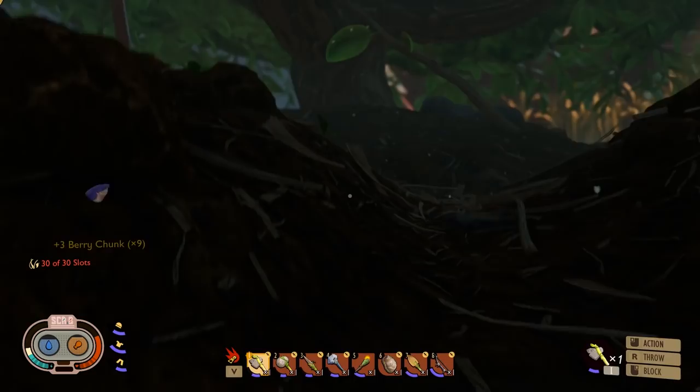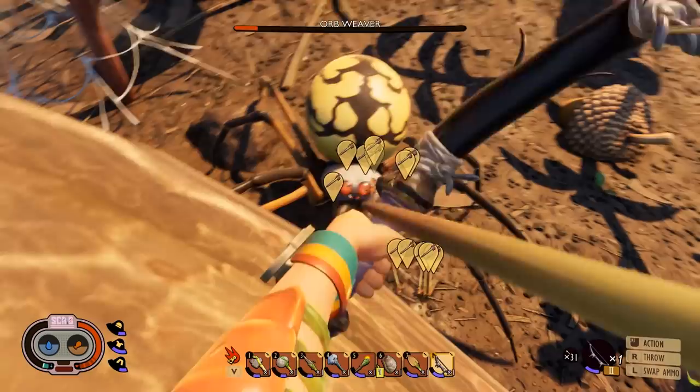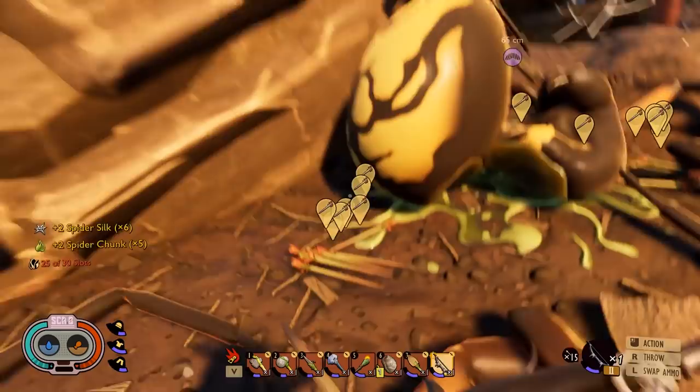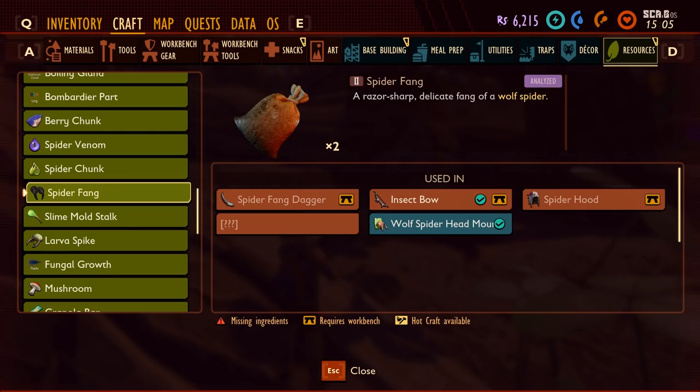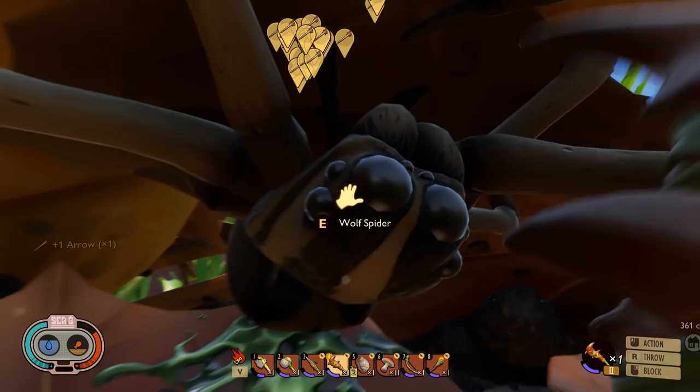For spider venom and spider chunks you need to kill a large spider. I would go for orb weavers because they're easier. You also get web from them. The only way to get a spider fang is to kill a wolf spider. You can also get spider venom, spider chunks, and webs from them.